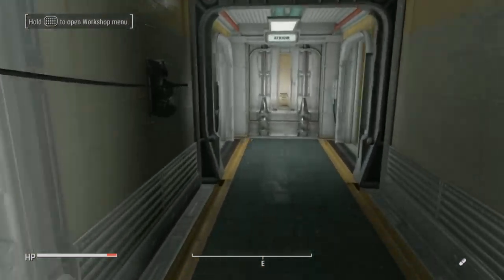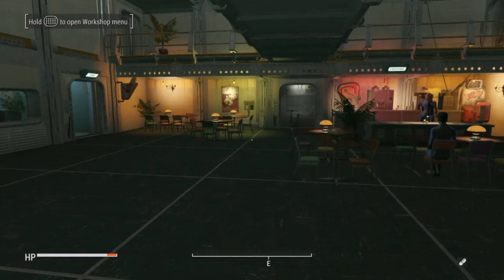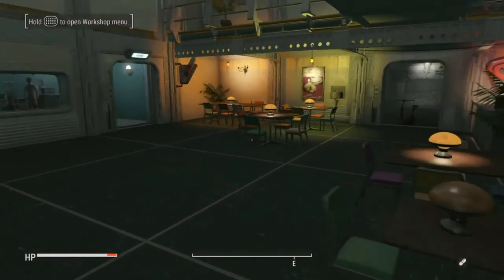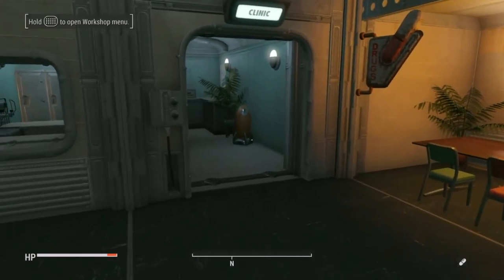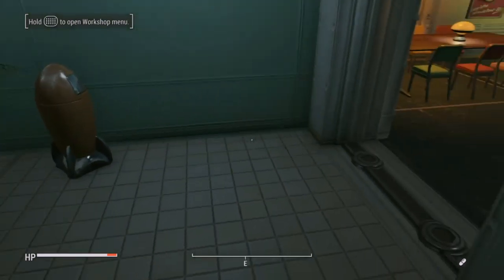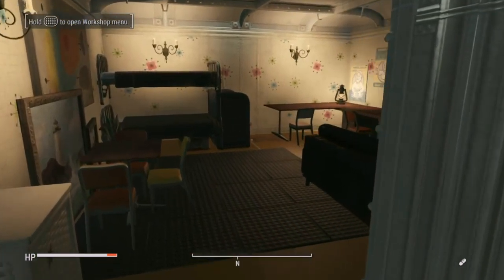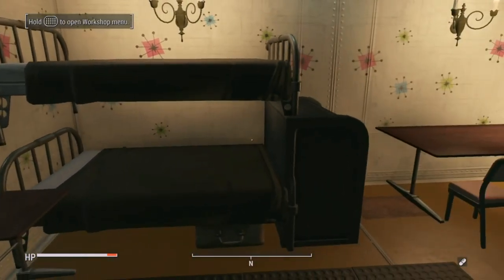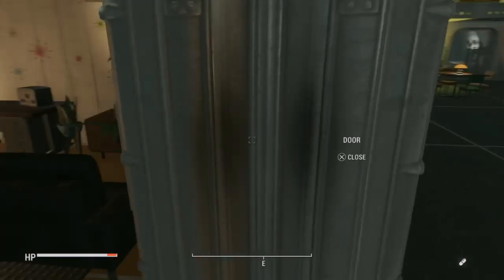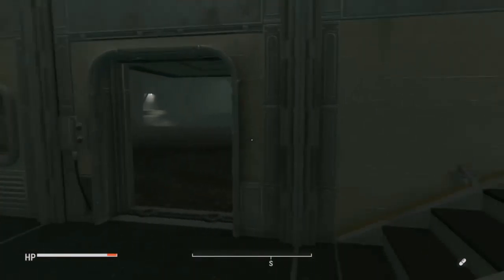Down here is the atrium. This is what it looks like at the moment — we can obviously add some stuff. What I did off camera is I sorted out most of the rooms. The clinic looks like this. I could probably put something more here. Then over here we have a bedroom — we've got a bunk bed, a desk, a TV.